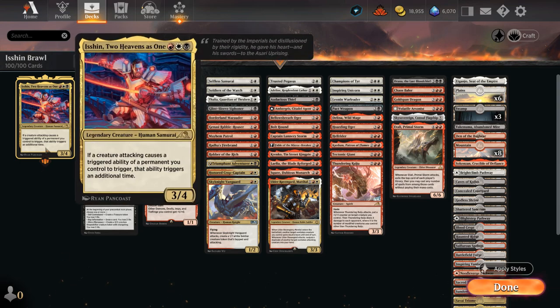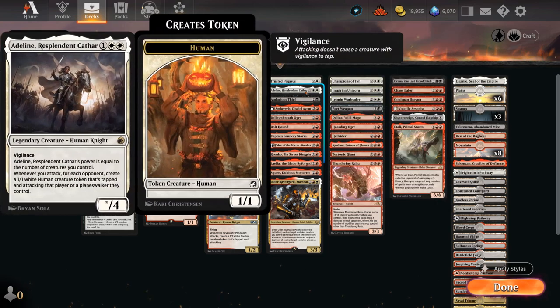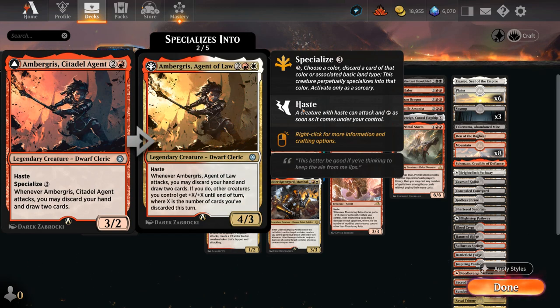At 3-mana we can also cast our commander, though most of the time I wait until turn four or five to build up a bigger board. Trusted Pegasus gives another creature flying when it attacks — the best flying-enabler since it hits for two. Adlan generates an extra 1/1 token and can get out of hand quickly. Audacious Thief draws extra cards when it attacks. The Citadel Agent is a 3/2 with haste; in its red-white specialized version, when it attacks we may discard our hand and draw two cards, giving creatures +X/+X until end of turn where X is the number of cards discarded.